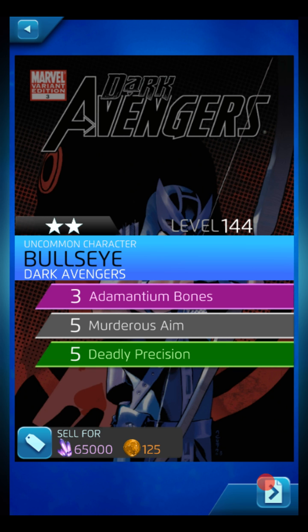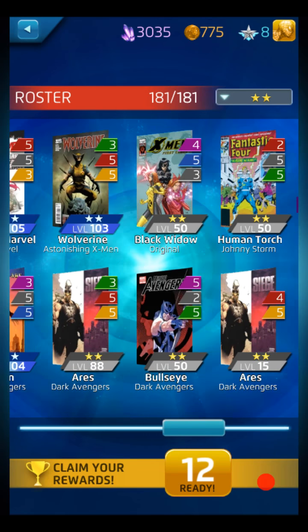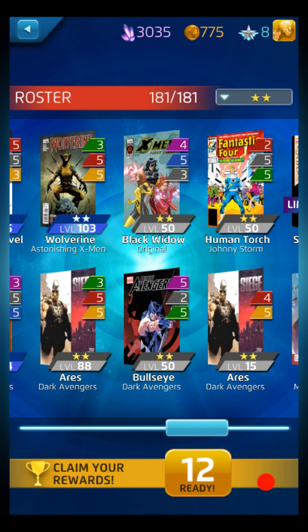So this is a great way to benefit by using these two-star characters and getting that 65,000 ISO and 125 hero points. Also, I don't like wasting covers. Notice I have another Aries here because I wasn't getting any green covers. This allows me to have a lot of different roster slots.